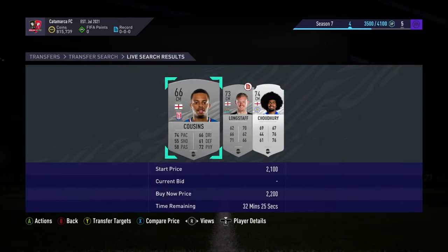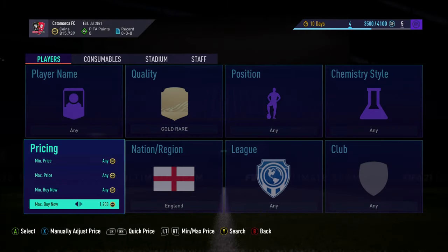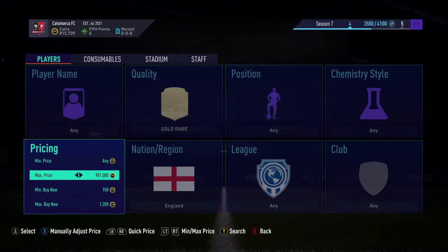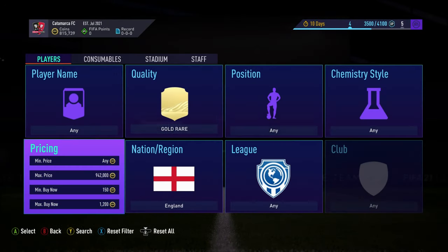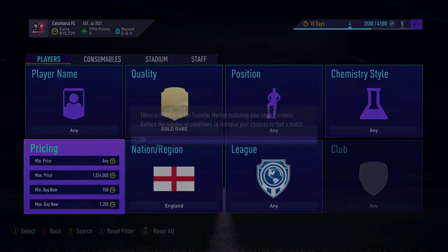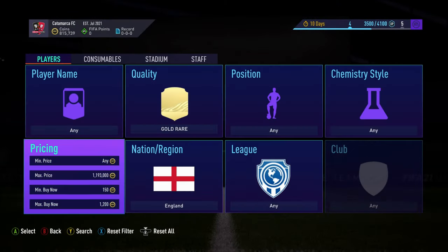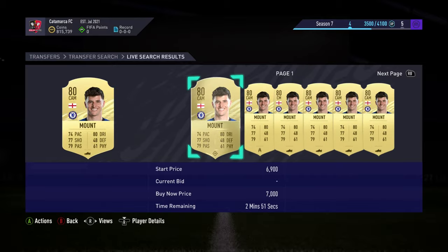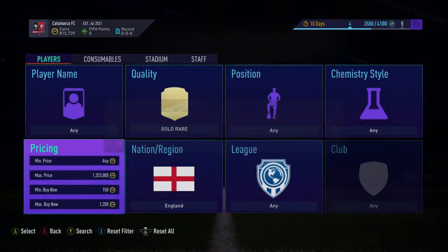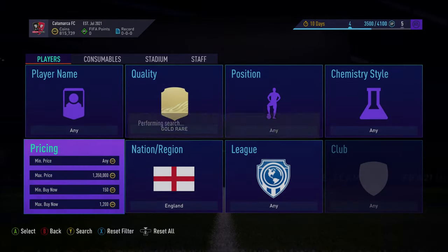We're ending it now with one last finale on the gold rare England filter, going to about 1-2k and just searching to see if we can get any deals. Hopefully in the final minute someone will treat us to a little deal. Wait a minute — Mason Mount! That's a really lovely profit, about 3k. That's a real shame actually — Mason Mount would have been the profit of the video by a long way. But unfortunately some guy got it, either a sniping bot or someone absolutely rapid.